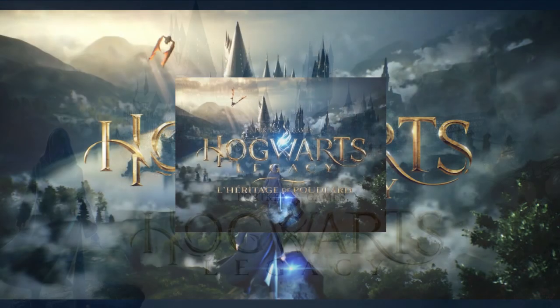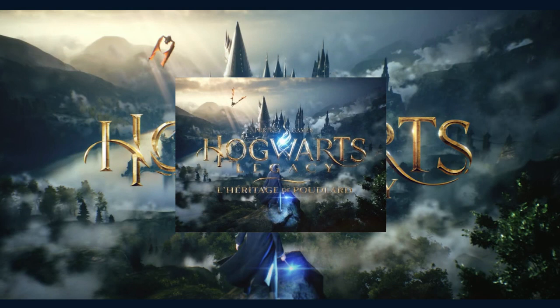The game starts with the player creating their own character, a student at Hogwarts School of Witchcraft and Wizardry. From there, players can choose from a variety of classes, such as divination, alchemy, and care of magical creatures.